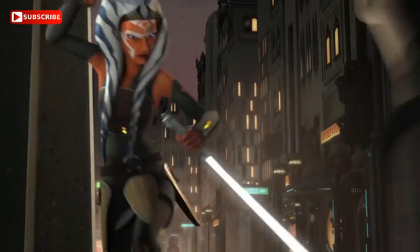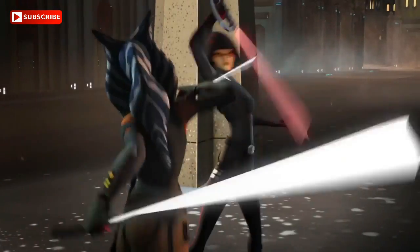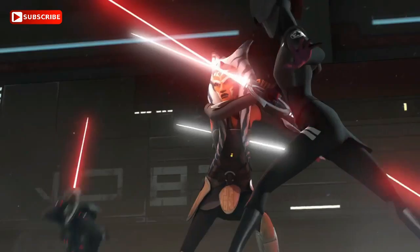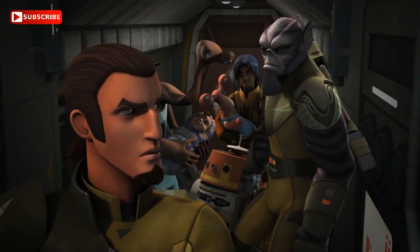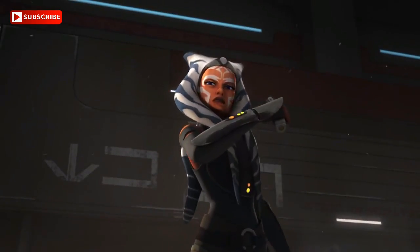In her teenage years she became a padawan under the tutelage of Jedi Knight Anakin Skywalker, learning and serving under him throughout the Clone Wars and forming a very close bond with him. Later, Ahsoka was framed for a bombing on the Jedi Temple by fellow Jedi Barriss Offee. When she was captured, the Jedi Council expelled her so she could receive a trial in the Republic courts. After she was acquitted and the real attacker exposed, she was invited back — however, disillusioned, she refused and left the Jedi behind.